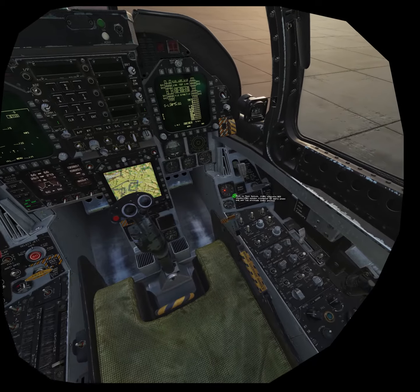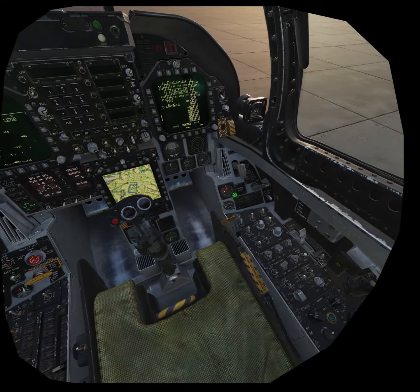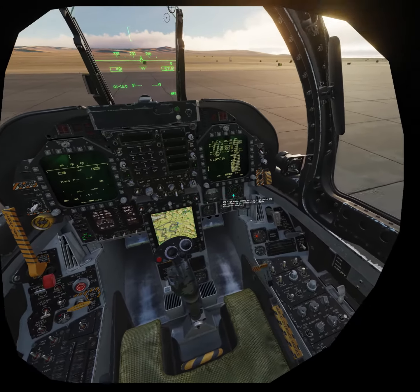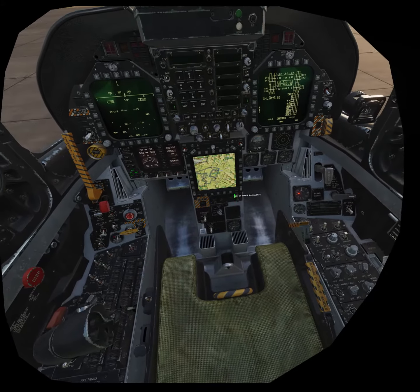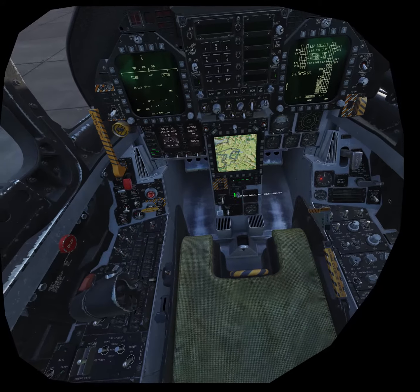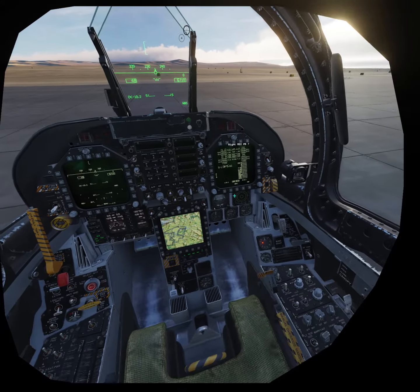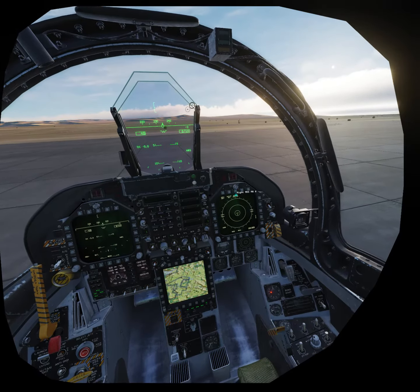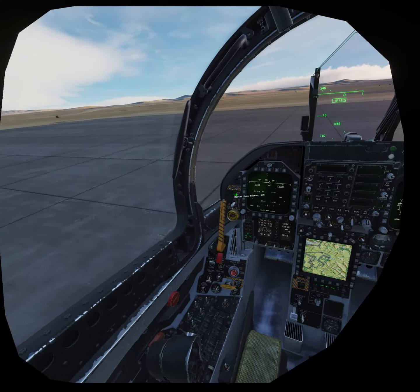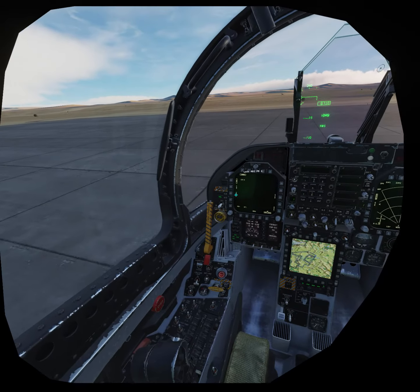I've got a few things to set up while we roll out. Bring the rattle down so that it's not annoying. Let's get rid of the stick. Arm that, arm that, arm that. And over here we're going to go to electronic warfare and that is going through its test. In the meantime, we're going to go to air-to-ground mode. Get the arms all set.